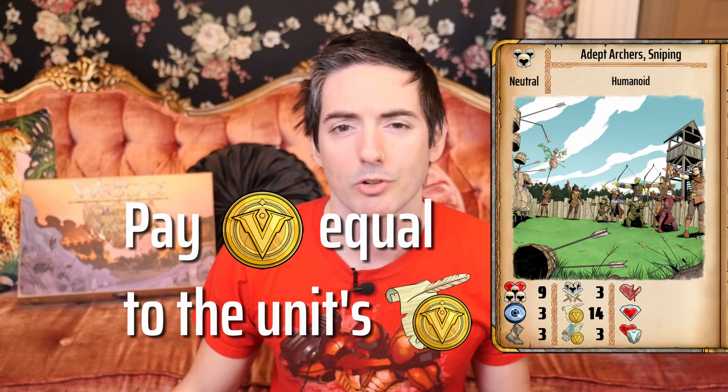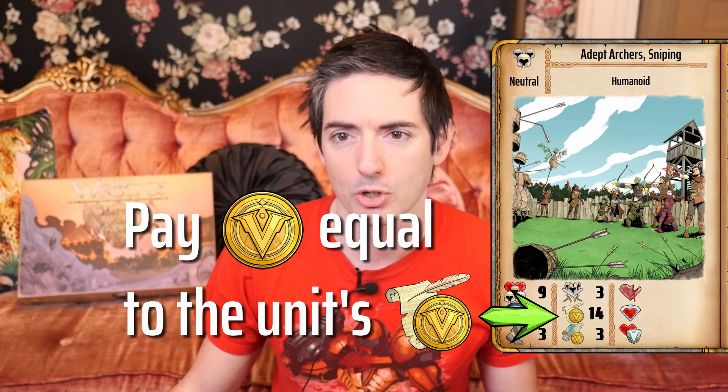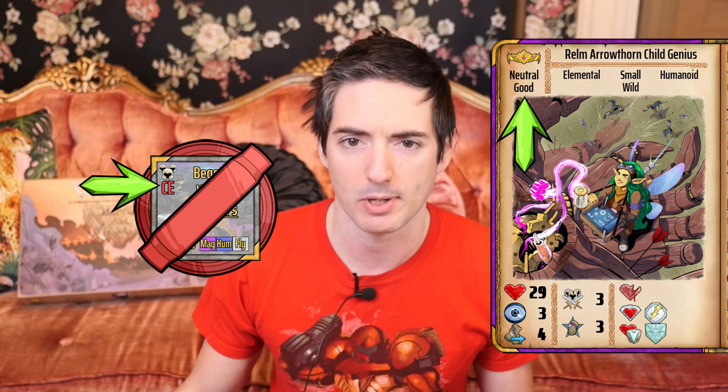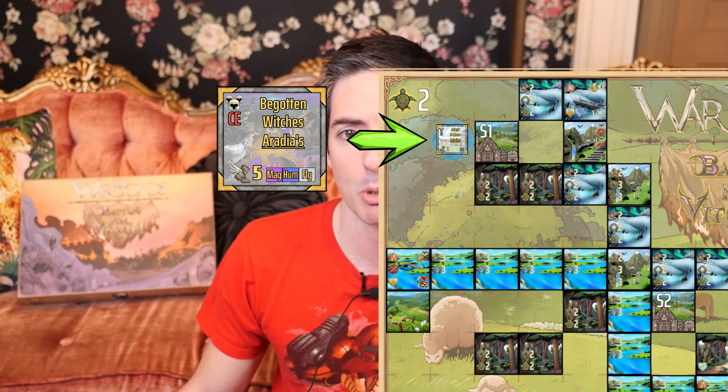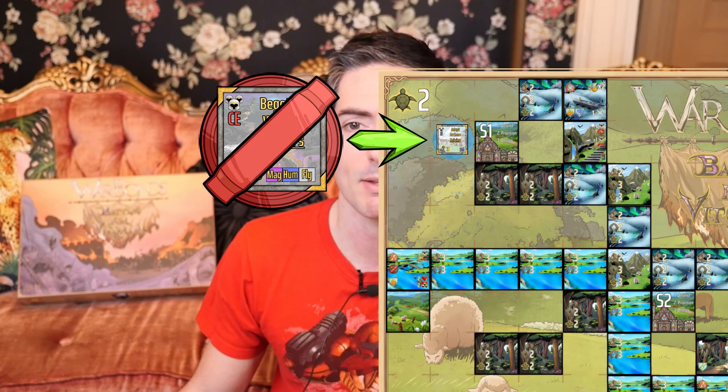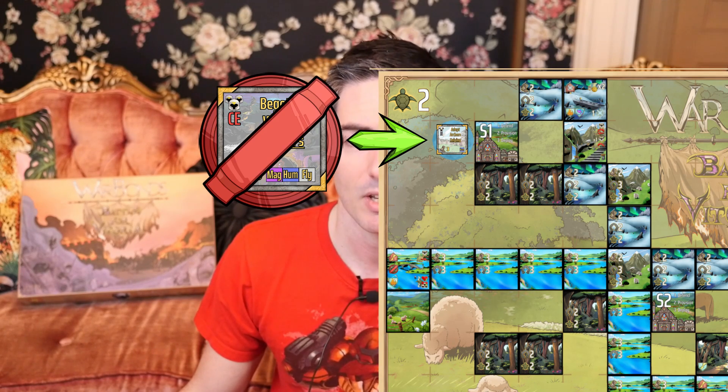Deployment of a new unit requires paying gold equal to the desired unit's listed deployment cost. If your warlord has a good alignment, you cannot deploy an evil unit. If your warlord has an evil alignment, you cannot deploy a good unit. The battle map ground space that a new unit is to be deployed onto cannot already be occupied by any other unit. Flying units cannot be deployed onto sky terrain — as with all units, they must start on the ground.